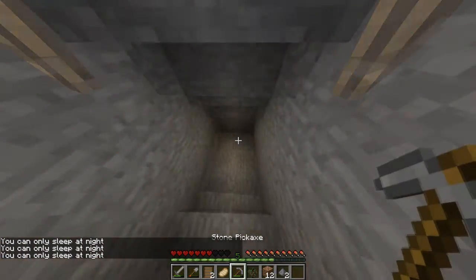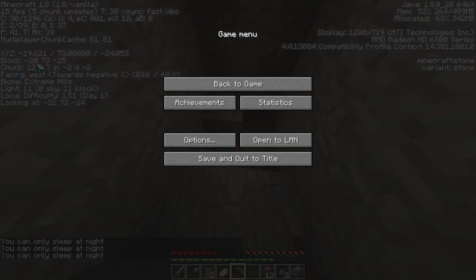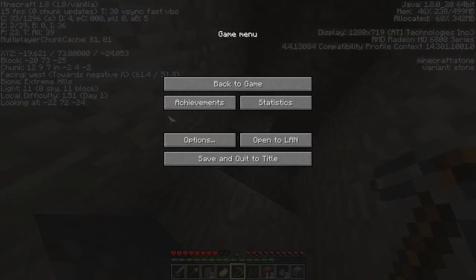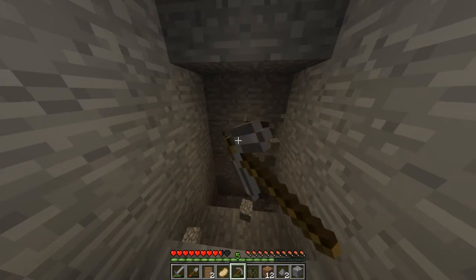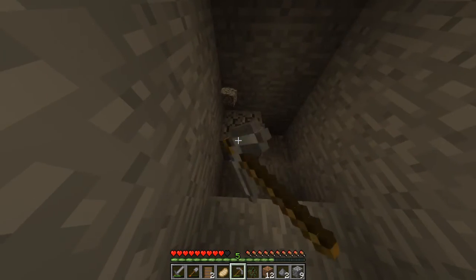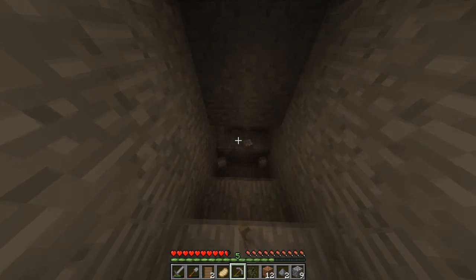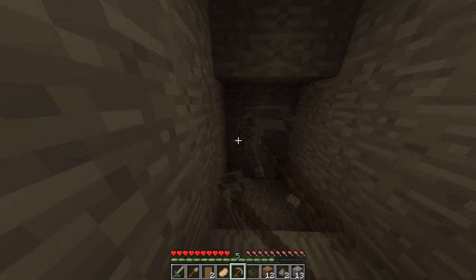We'll mine down a little bit more, hoping for some iron. It's F3 to get the debug screen up, which basically shows me my depth right here. I'm currently at depth 73. I've always found the best place to get diamonds is at 13 — they say between 9 and 16 is the best, but I find 13 is the best. So we'll go down to depth 65 for now, which should be enough and should only take a minute or so. It'll be a lot quicker if we had iron — we don't, so that's what we're hoping for.